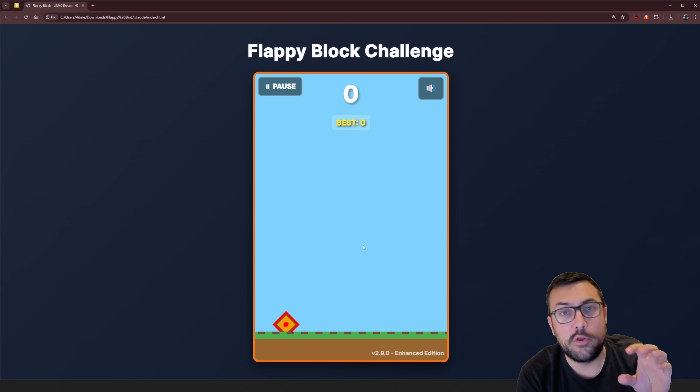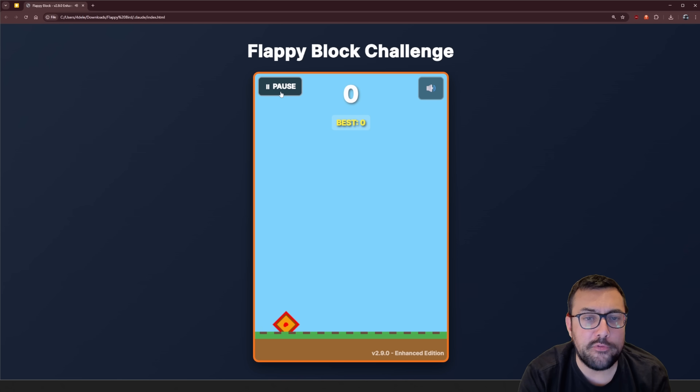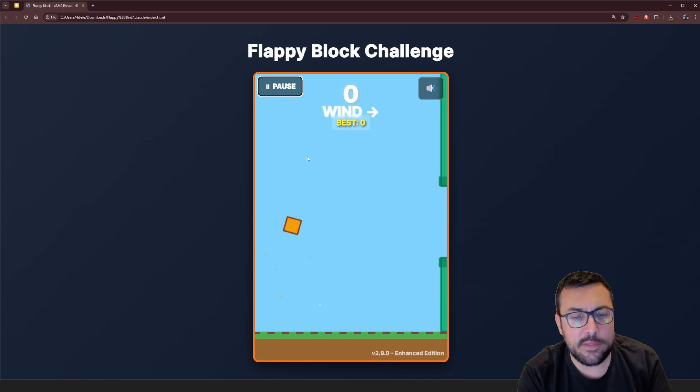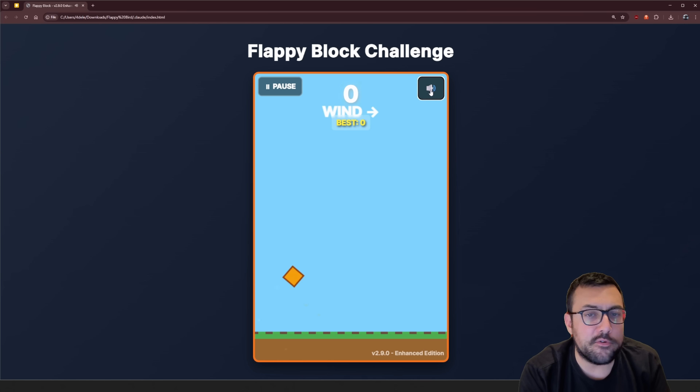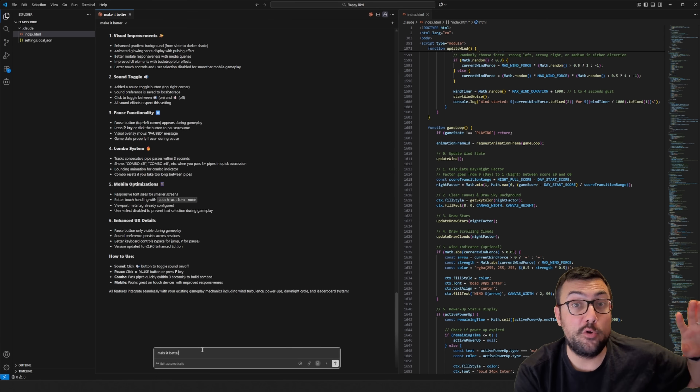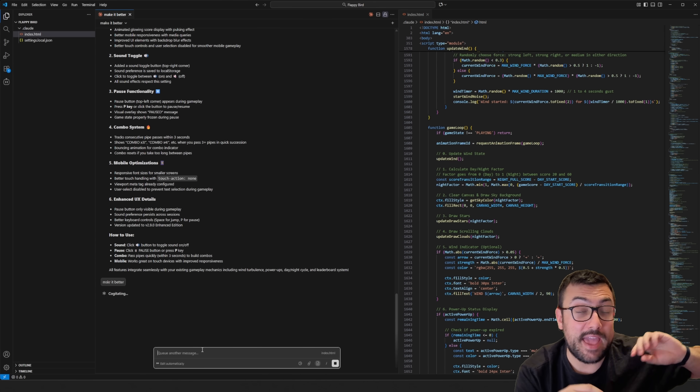There's actually a little wind indicator that popped up. We can pause the game — though I don't know how you pause mid-game. Pause does not work, and the mute doesn't work either. So they're just nice little things that exist but don't really exist. The wind is going backwards now. Just like before, we're going to do five more iterations — I'll be back at 20.